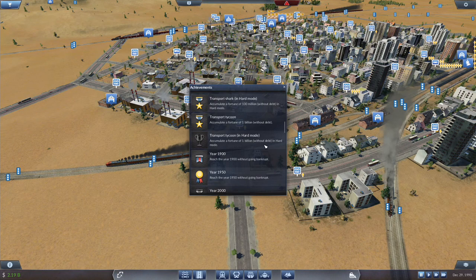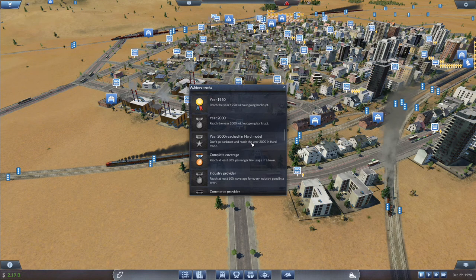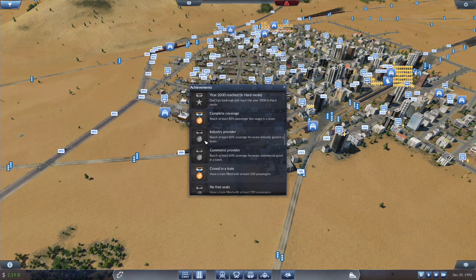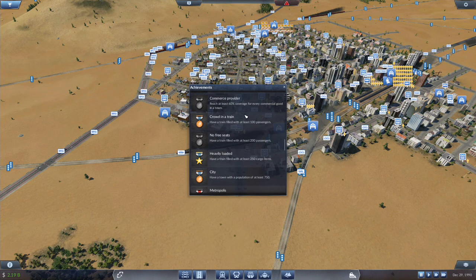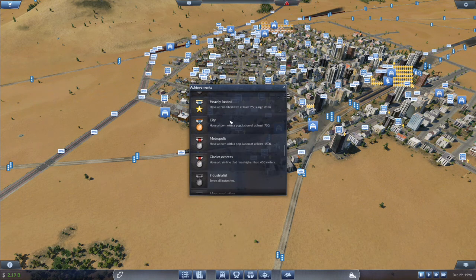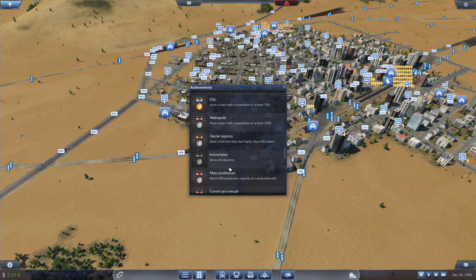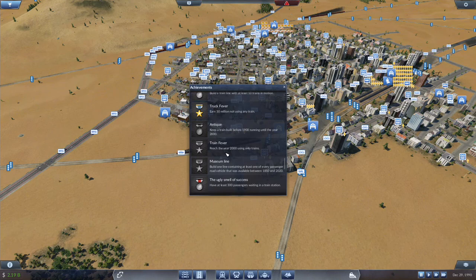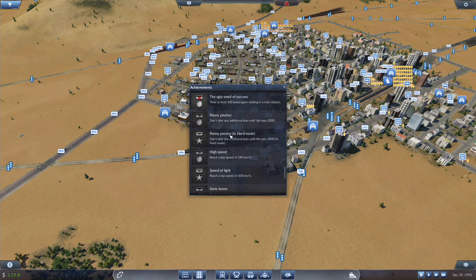I am working on my Truck Fever series. Year 2000 — I will get that achievement in this one, and the other in my Truck Fever series. I might be able to reach 60% coverage for every industrial good in a town. Have a train filled with at least 200 passengers — I might want to go for that. Serve all industries I'll probably get in Truck Fever. Penny Pinscher achievements I'll get during my Truck Fever series.